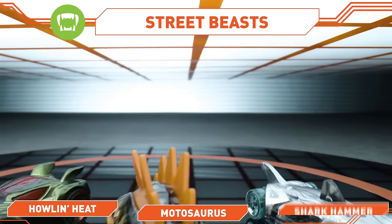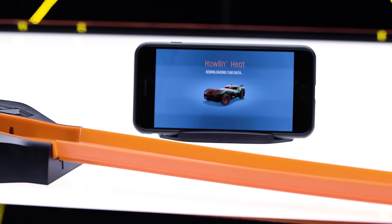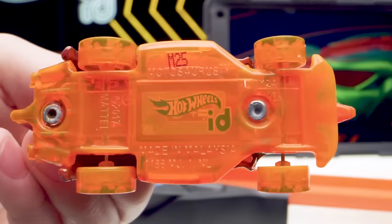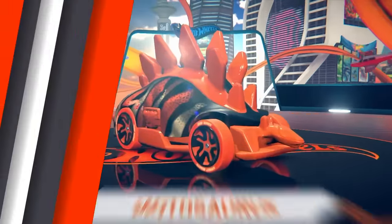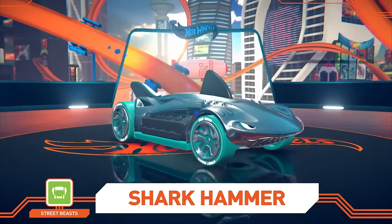First to enter the garage: the Street Beasts! Howlin' Heat, Motasaurus, and Shark Hammer. Let's see what these Street Beasts can do! Let's bring in the Hot Wheels ID app screen to follow the action.